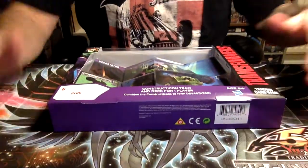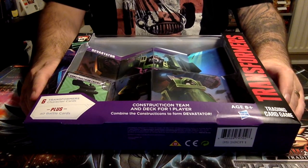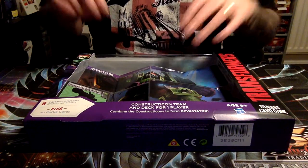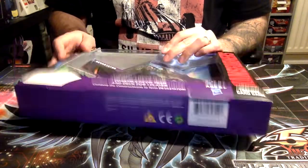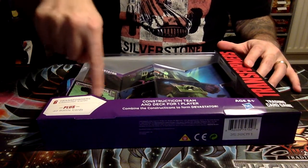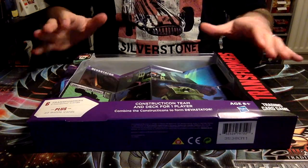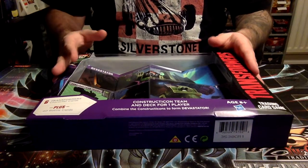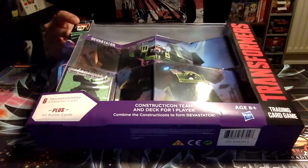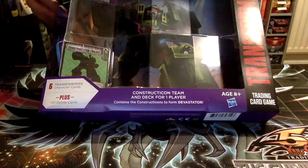Obviously a bunch of minibots combined together and we have one large robot, almost like Voltron. Set 2 stuff — this really was all about the combiners. So this deck is all about Constructicons combining into Devastator. I'm predominantly interested in some of the cards you can only get in this set. The counterpart of this deck was Metroplex for Autobots, but if I'm wrong, please correct me in the comments below. We are going to have a look at this Devastator deck and see what we find.